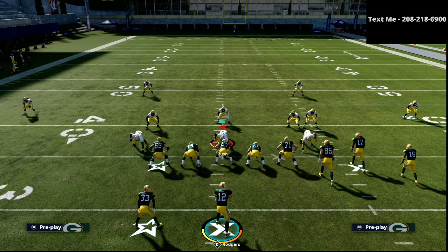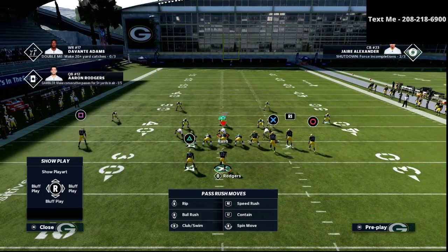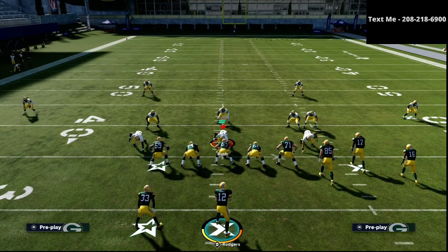I believe the best offense in the game right now is the gun bunch. If you want to get my full Jets gun bunch offensive guide — which shows you how to run this offense, the bunch tight end, and the trips tight end offset — you can get that in the description for just $15. Thanks for your time. If you have any questions, you can hit me up via text message at 208-218-6900. You can get the guide in the description for just $15. Thanks.